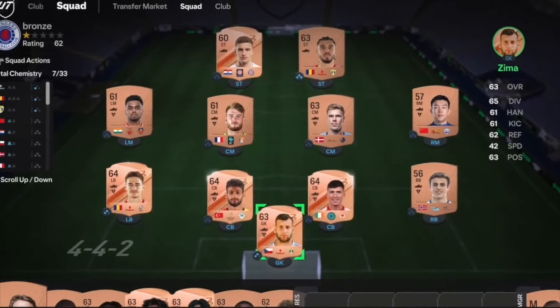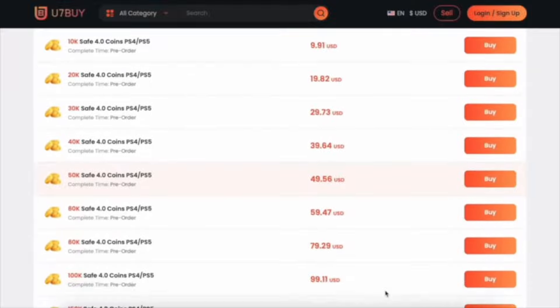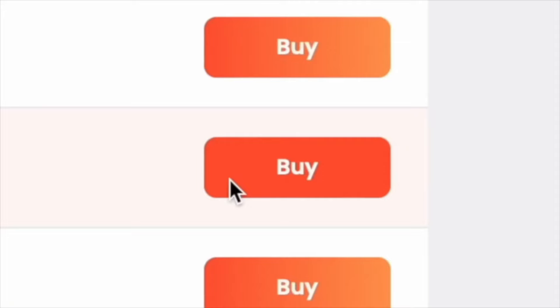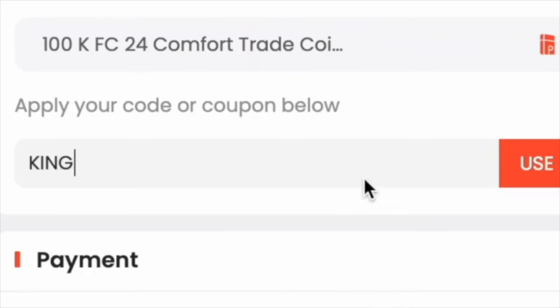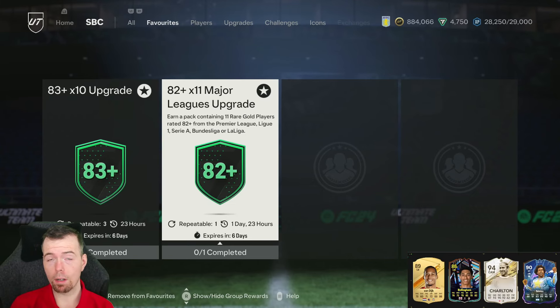Get yourself to U7BUY to get some cheap reliable coins and don't forget to use code 'king' for a cheeky six percent off. Right, let's get into the video. Yo guys, what's going on, KingFlipper here, welcome to another upgrade SBC video.